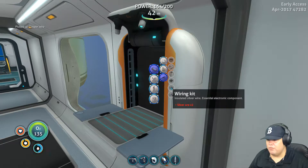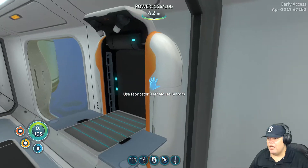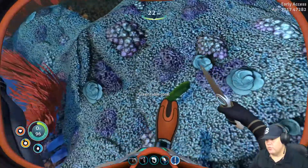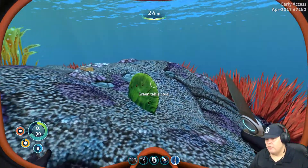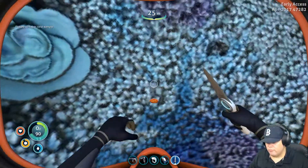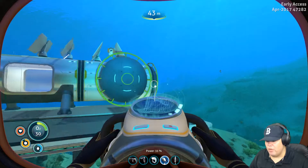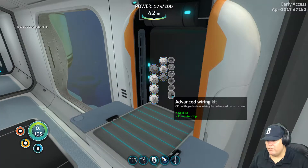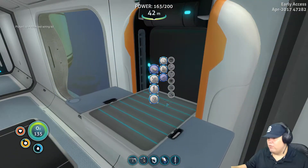Now we need a computer chip which takes copper wire and a table coral sample. I don't know where the table coral sample is. That's table coral! Okay, got one of those. Let's go make that advanced wiring kit. Advanced wiring kit done. Okay, we got that. Now we need enameled glass.